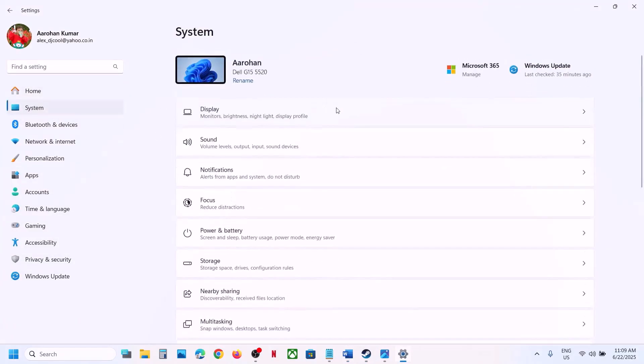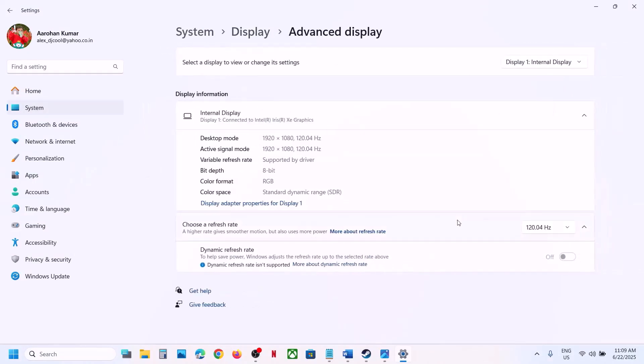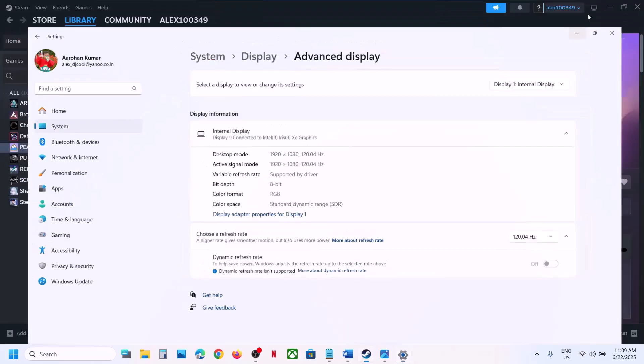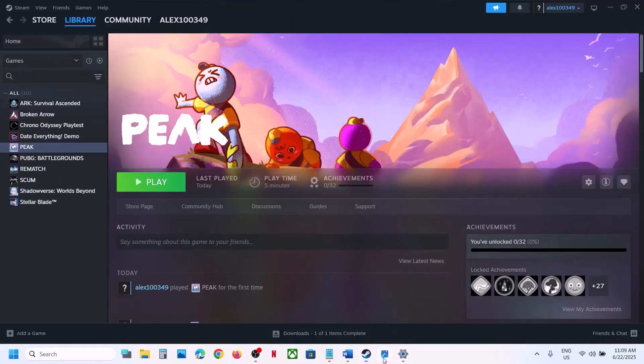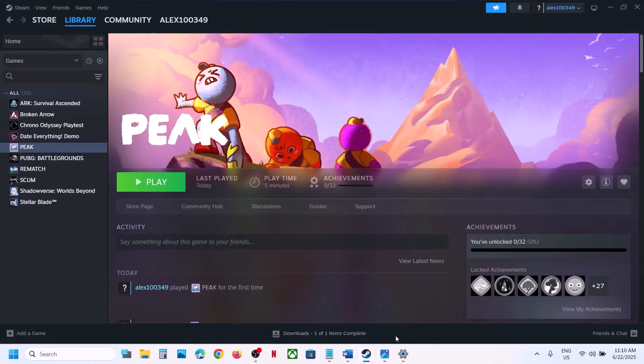In my case the refresh rate is 120 Hz. Whatever your monitor refresh rate is, select the same in the graphics settings. Go to Settings, then Graphics, and set the maximum frame rate to match — in my case 120 — to the same refresh rate as your monitor.